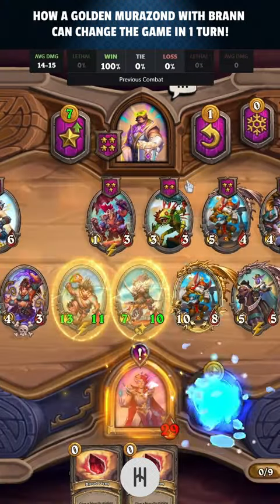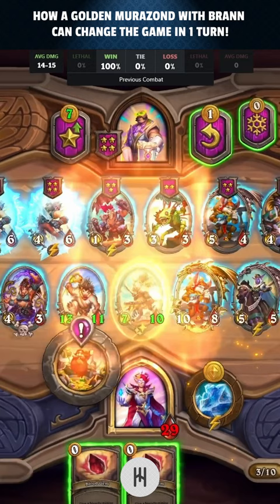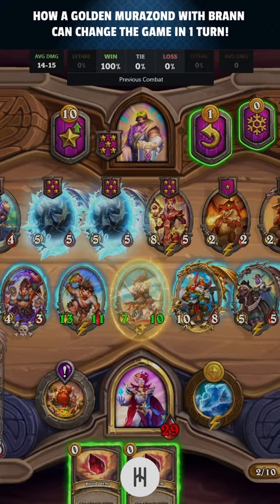Let's analyze this turn in depth, because it is the fulcrum of the whole game. In addition to Brand, there is a pair of Froze and Morozen. To triple Morozen, the best move is to only buy Brand, letting the turn go by.